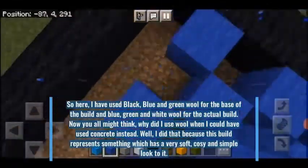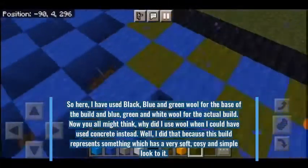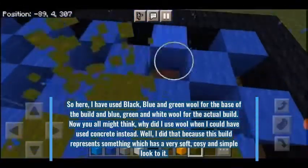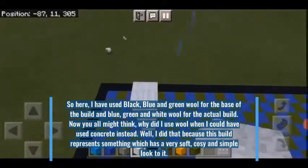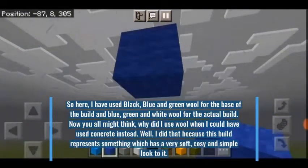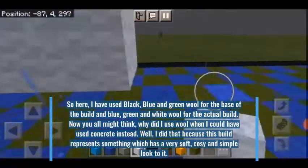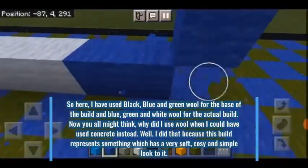So here I have used black, blue and green wool for the base of the build and blue, green and white wool for the actual build. Now you all might think, where did I use wool when I could have used concrete instead? Well, I did that because this build represents something which has a very soft, cozy and simple look to it.